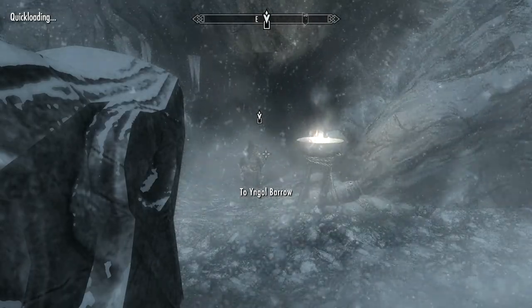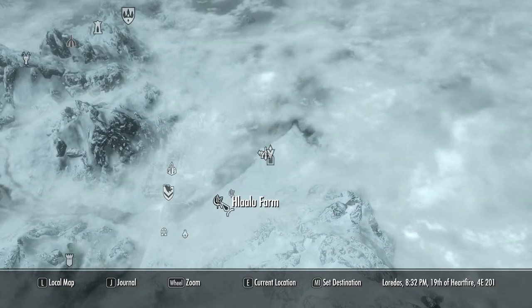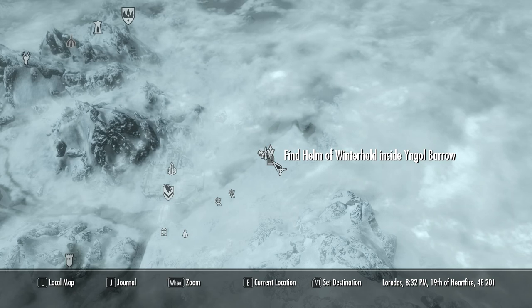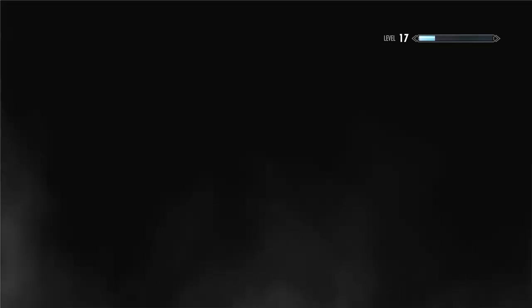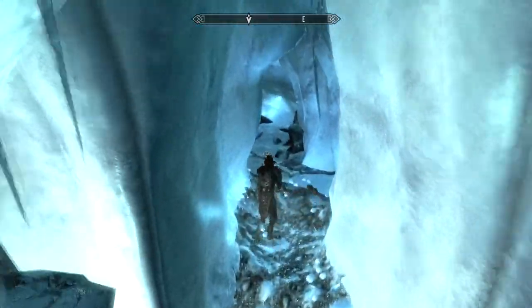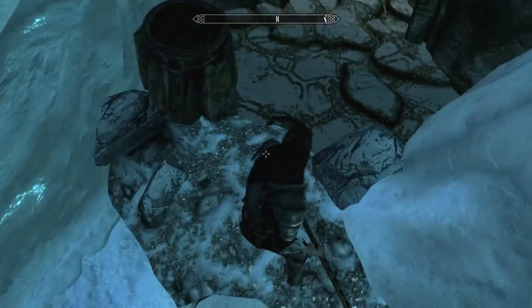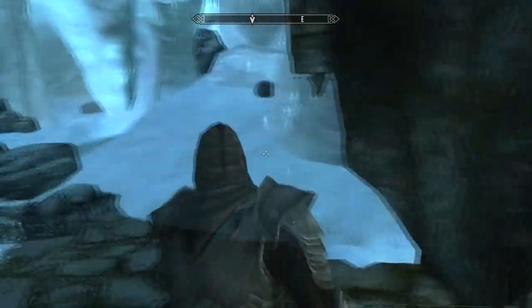Hey guys, this is XFoxx here and this is going to be a quick how-to guide on how to clear the Yaghal Barrow helm - you got to go in here and get this helmet that one of the lords wanted you to go get. The quest is pretty simple; it tells you exactly where to run. You can quick travel almost to this place. My current level is 16 as I came in here. I think you were supposed to finish this one at a lower level, but it was on my quest list. I also have Dakaris as my companion.